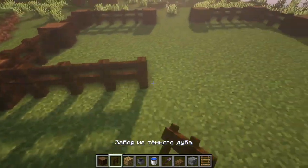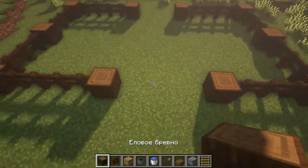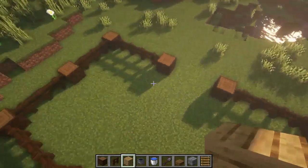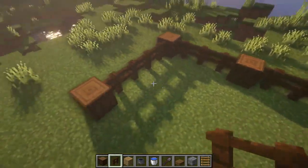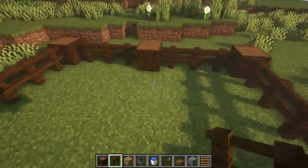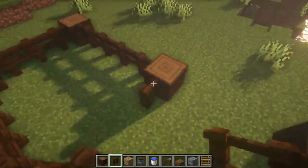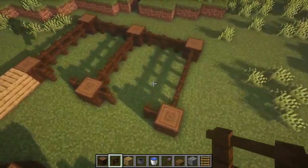Here we have 3 blocks remaining, and we fill them with oak planks. Now we take the fence and make 4 small pens — in the middle we put up 4 fences, and at the end of them we put a log. On the sides we put up fences, leaving room in the middle for the gate to be added later.